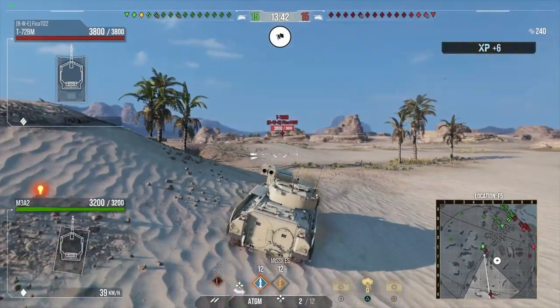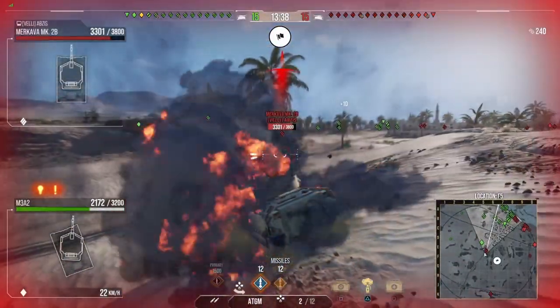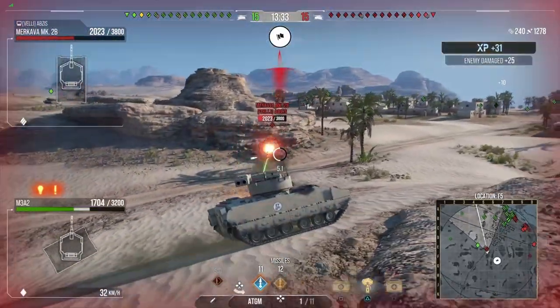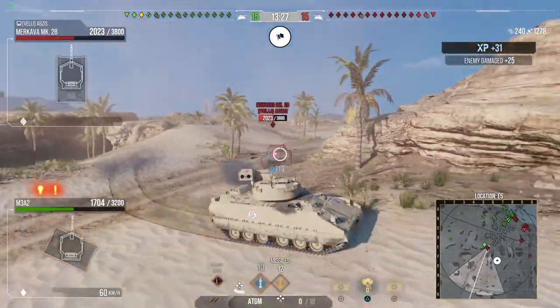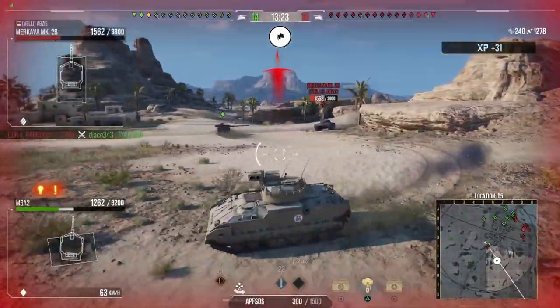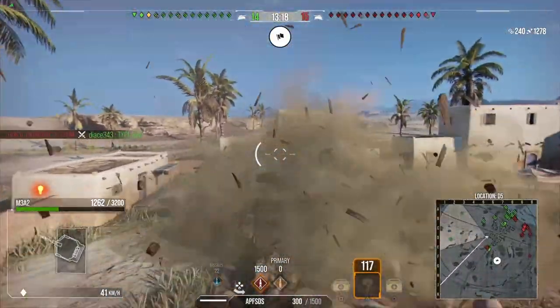This one is a complete screw-up on my side — a Merkava snuck up behind me. Both of these missiles I put out without using the left trigger; these are aimed using third person. The first one goes through, the second one doesn't. The Merkavas are pretty tough to pen from the front, so pop smoke and we run away.